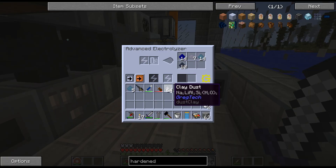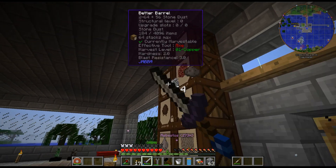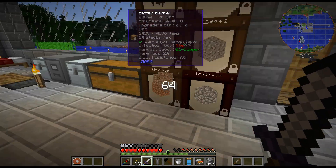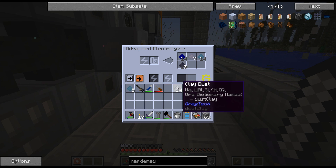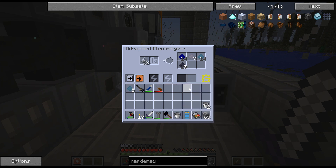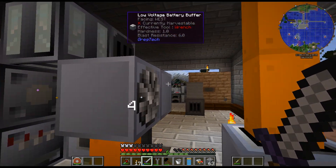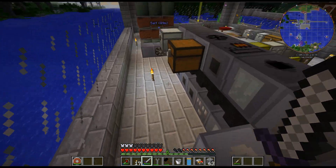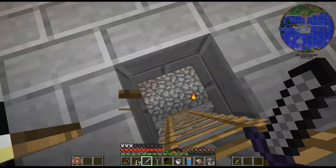The problem is stone dust and clay dust are both similar — this uses a lot of power, is what I was trying to say. So it drains the battery, because I have one little turbine here and that drains these batteries super fast.